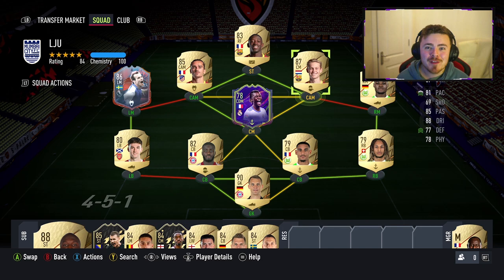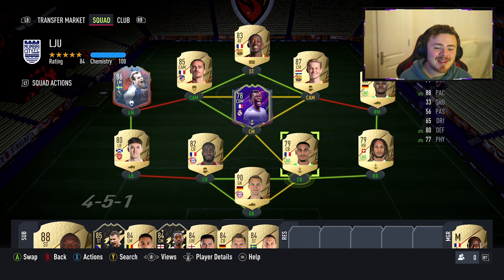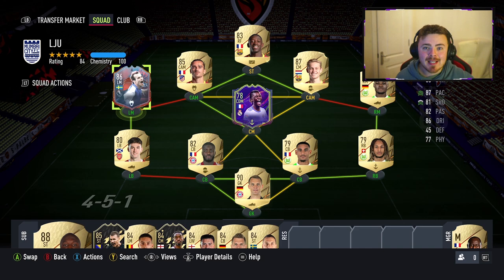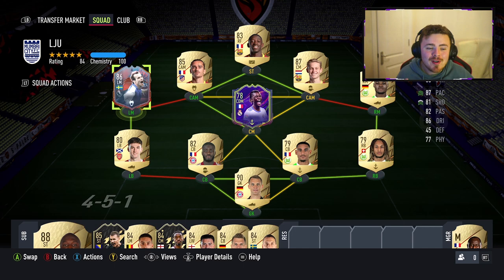So my team as it stands is looking like this. We've got Neuer in goal. The Glitch himself and Baku at right back. LaCroix first time using him alongside Upamecano at the back. Big man KT linking up to Freddie Ljungberg. If you didn't know, the way icons chemistry works — if they are linked up to a Premier League player it's an automatic green link. If it's a Premier League player and a Swedish national player, it's a hyperlink. So it's insane — he has some incredible linkability opportunities, which is what we love to see.